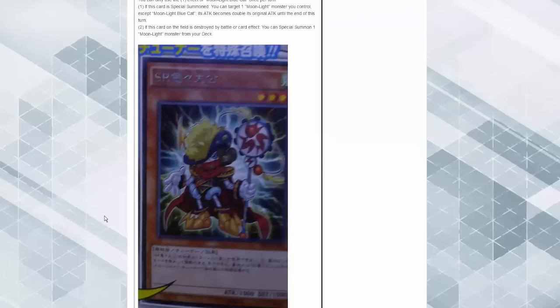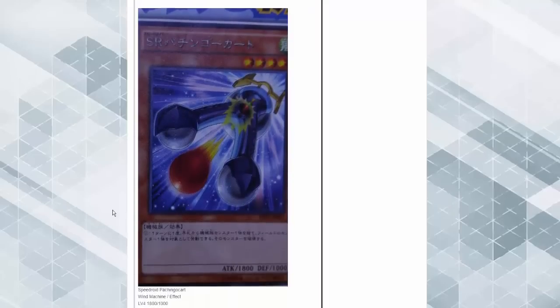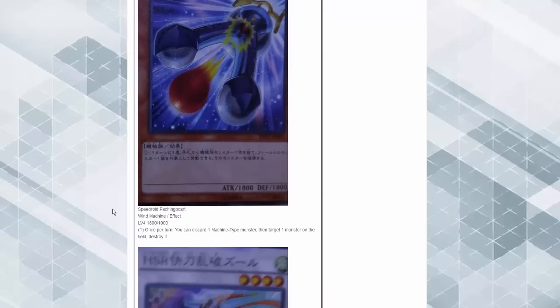It's a pretty generic recruiter. You can banish this card from the graveyard to special summon one Speedroid tuner from your hand or graveyard — I can see really good combos with that. Speedroid Patching Cord, 1800 ATK — once per turn, discard a machine-type monster and target one card on the field to destroy it.